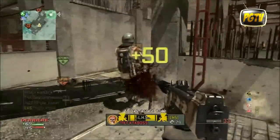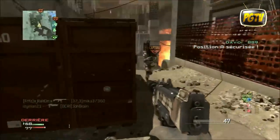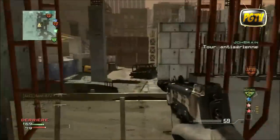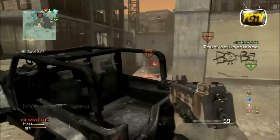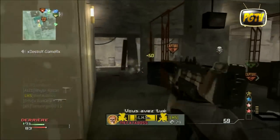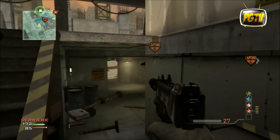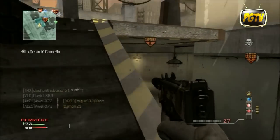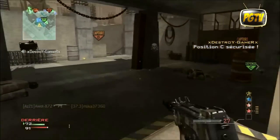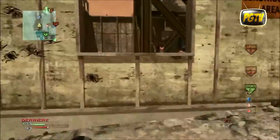Je reste sur ce côté car c'est un endroit moins dangereux que le couloir menant au tunnel. Vous voyez qu'on contient les positions B et A, et donc par conséquent les ennemis vont respawner. Il y a différents points de spawn, c'est pour ça que je tourne autour de manière à rencontrer beaucoup d'adversaires, mais toujours avec un avantage. Maintenant on vient de prendre C, donc je vais aller chercher les ennemis vers B.